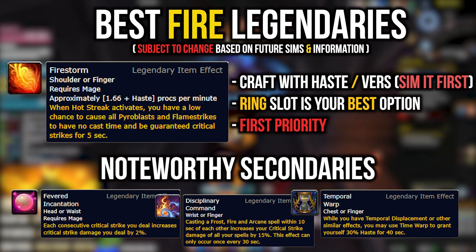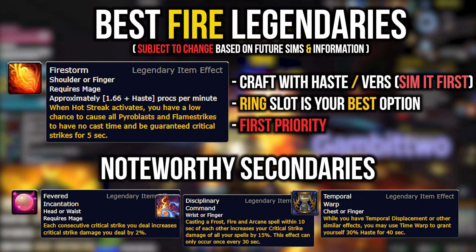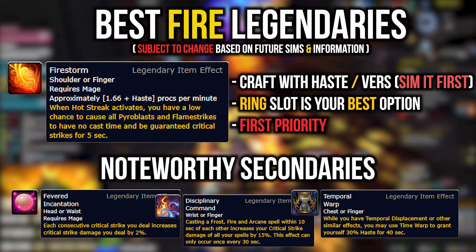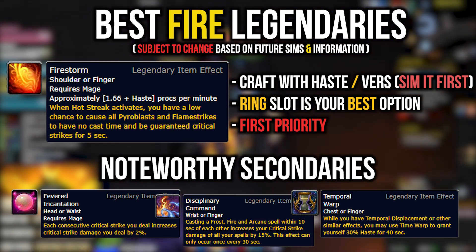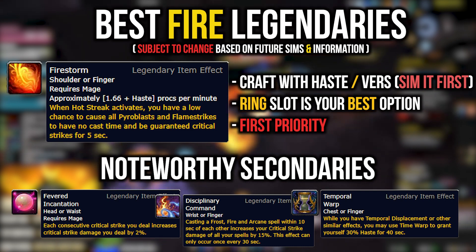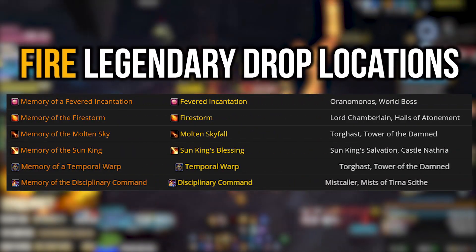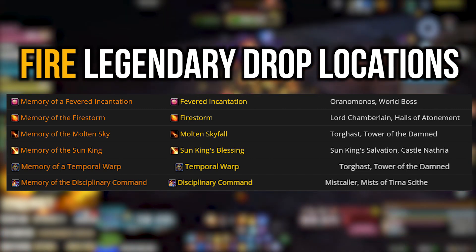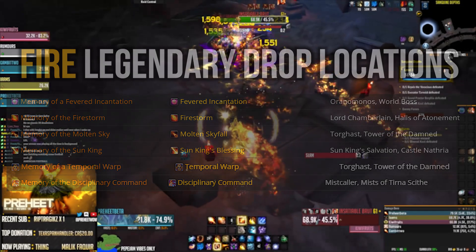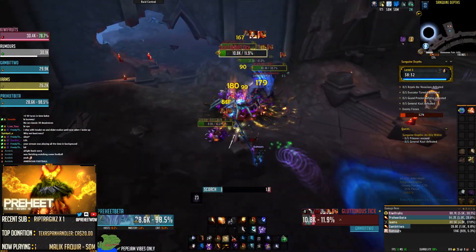Other legendaries worth noting are Fevered Incantation, Disciplinary Command, and Temporal Warp — these are all simming quite well as it stands. But it's very early and we still don't have all the data. As of right now, if you're going into the mythic raid in the first few weeks, Firestorm is a safe bet. Fire legendary drop locations and everything else will be linked in the description below.